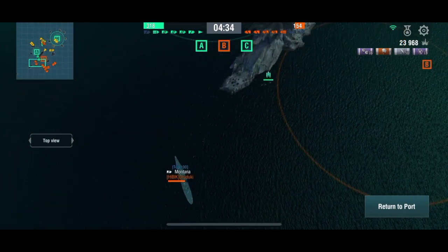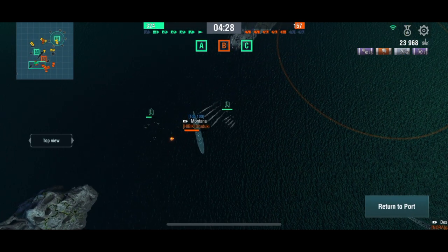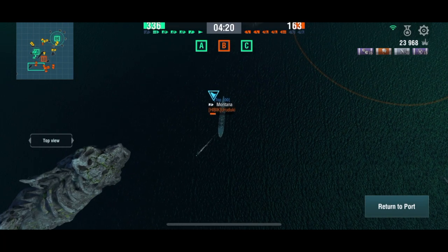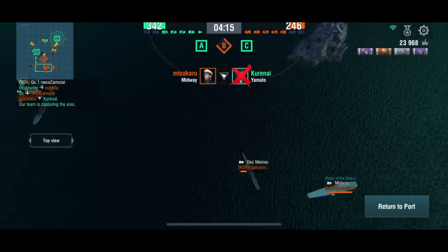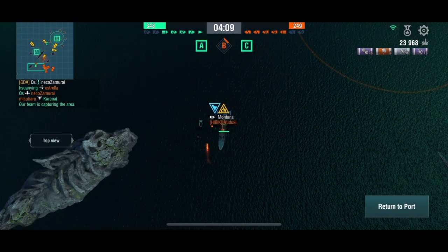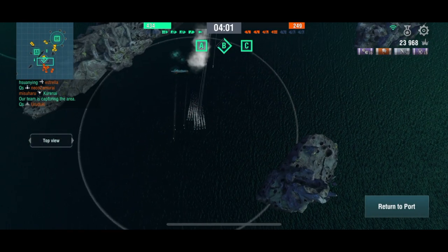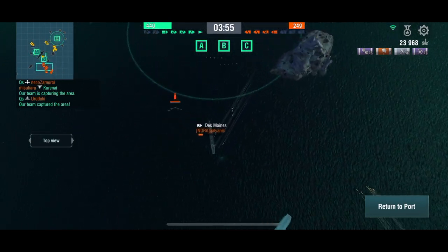Q's is trying to suck the enemy fighters in and defend our low HP Yamato heading towards C. Torpedoes out from Q's on this Montana, causing flooding. He must have already hit him with dive bombers because there's fire too, and he's leaving the flooding running. He's about to go down if he doesn't use damage repair — and there he goes, Q's has got him. We also lost a Yamato to flooding but our team has captured the area.